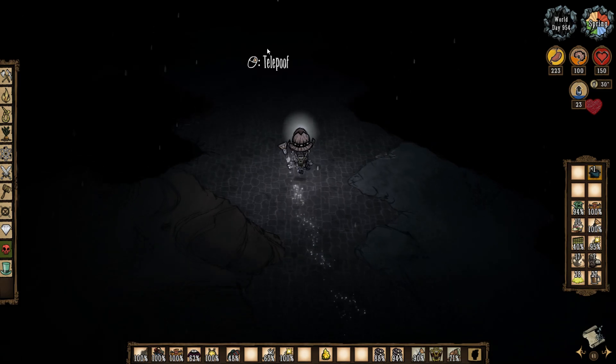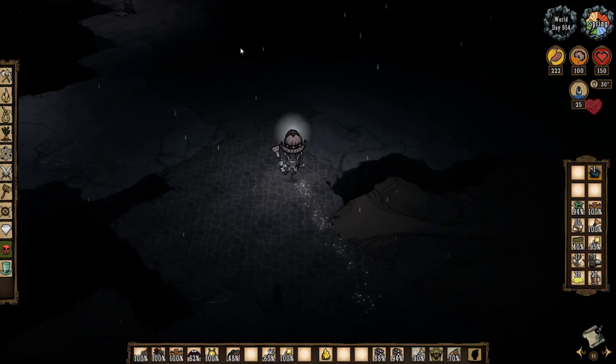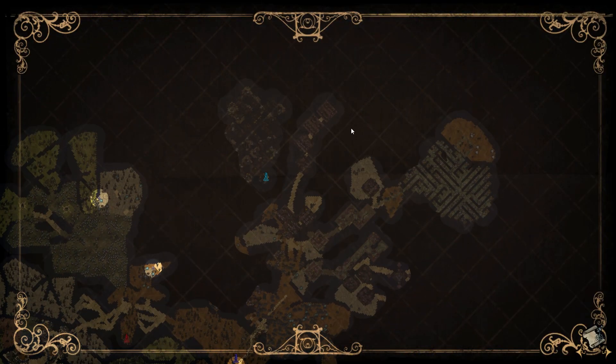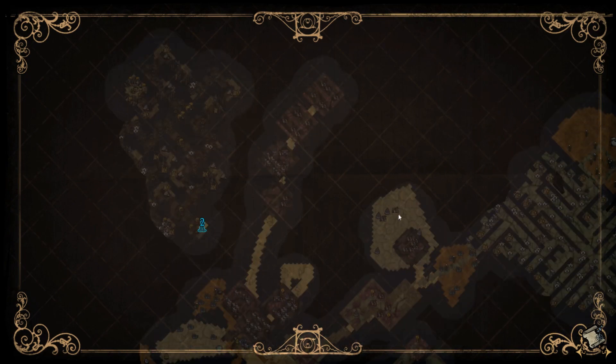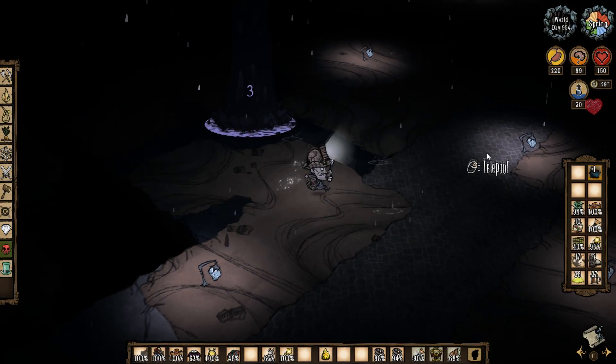And then the last stop — this goes about halfway across the cave system. It goes almost all the way into the ruins, but I'd like to make the cobblestone actually go into each branch. Because over here is good for Thulisite, and then there's the labyrinth and the completed pseudoscience station.